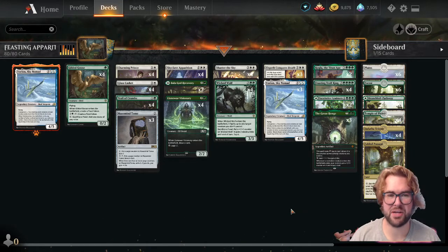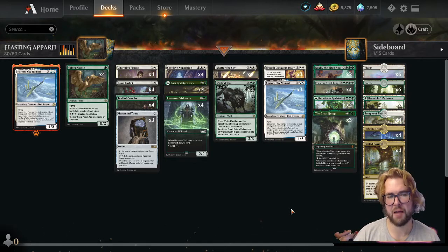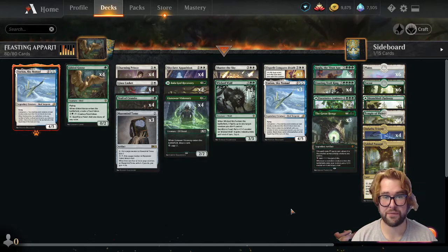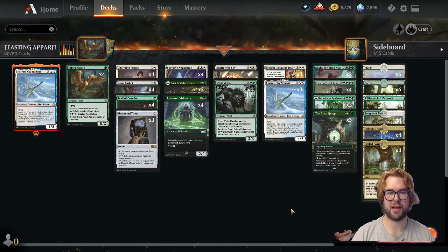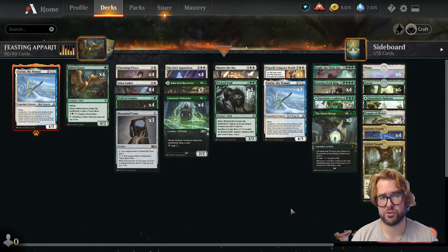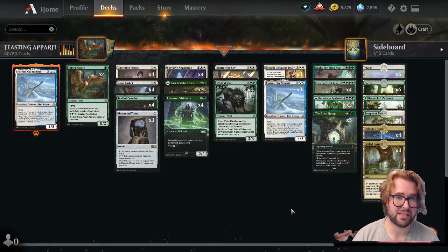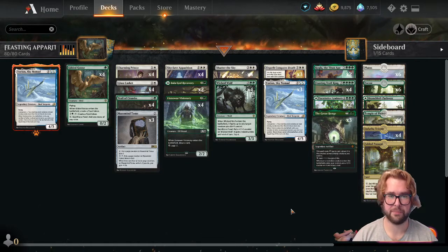How's it going guys and welcome back to the lair. Today we're back in Standard Best of One. I call this Feasting Apparition. Before we get into it, I just want to say if you're new to the channel, please like and subscribe — it's free to you and helps us out so much. Also feel free to drop me a comment and talk about strategy, deck ideas, misplays. I read the comments daily. And lastly, if you have any friends or family that are into Magic, please share the channel with them.